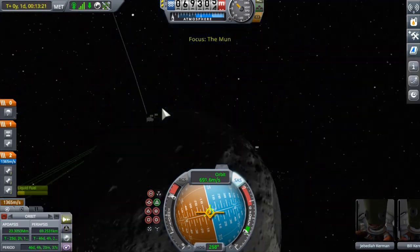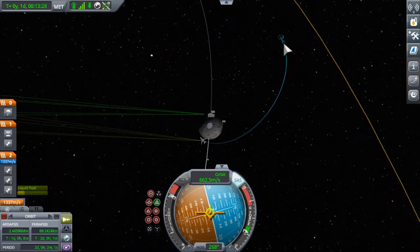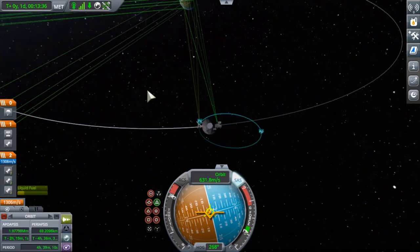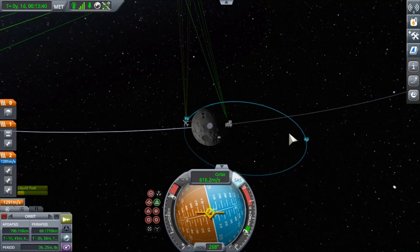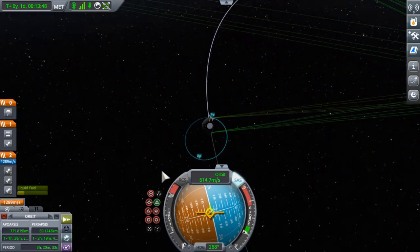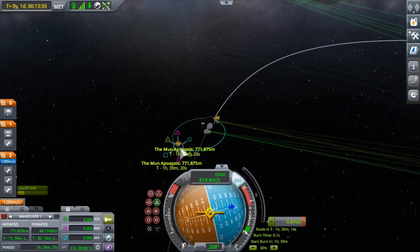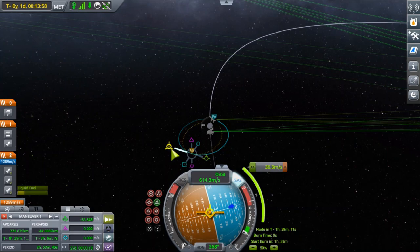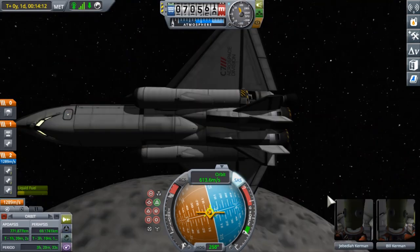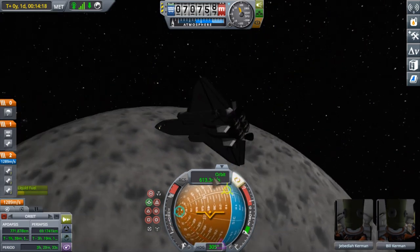We are pitching down to about 10 degrees. Our apoapsis has appeared and is slowly coming towards the Mun. I settled on a pretty elliptical orbit — I finally remembered the word. I made a small maneuver node just to check how much delta-V I would need to lower my periapsis to get close to the Mun base.